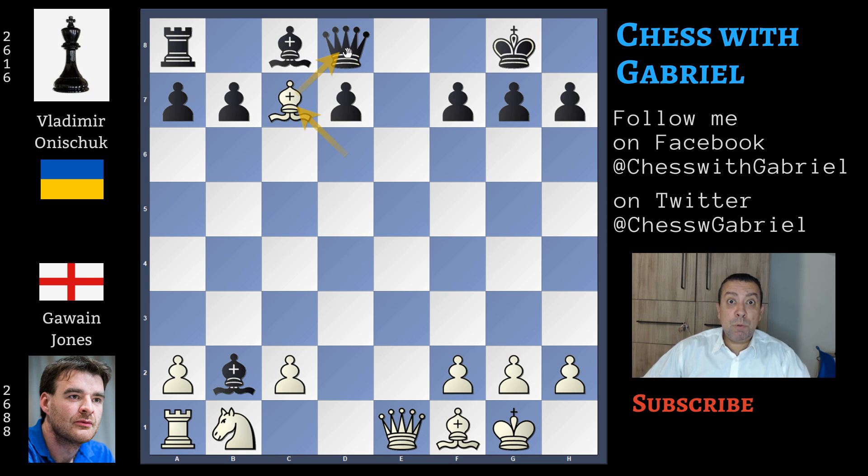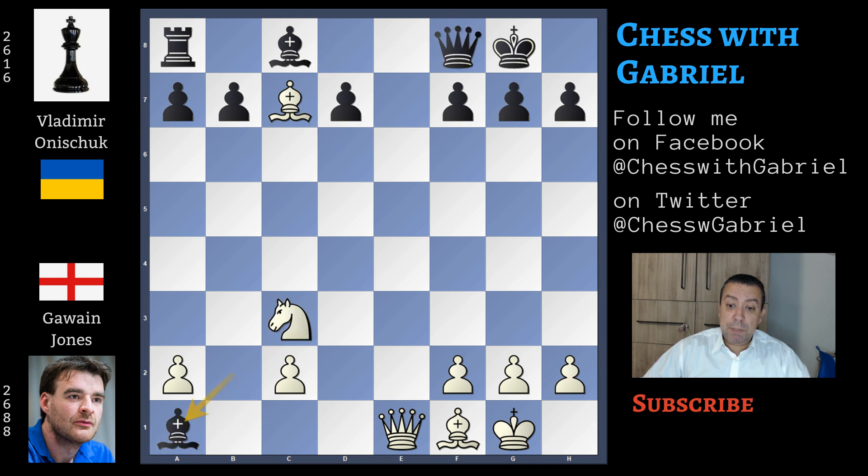This is a deflection. The queen can't capture the bishop — if not, it's checkmate in 1. After queen back to f8, knight to c3, bishop captures on e1, queen captures on e1, and here we must evaluate the position. Black is up the exchange, but down a piece, behind in development, and against the bishop pair. It's more than plus two.